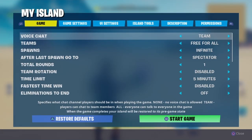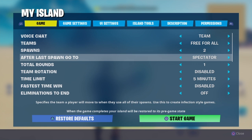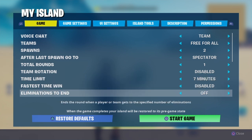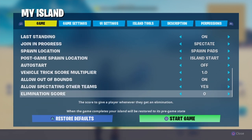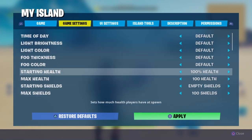For settings: set spawns to two, because when you blow up it takes a life so you should go back to your box. Total rounds time limit — put that on six or seven minutes. Turn off eliminations to end game, and turn on last standing.